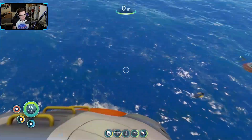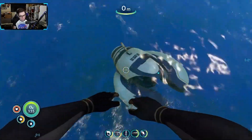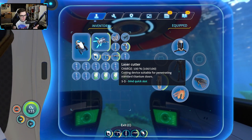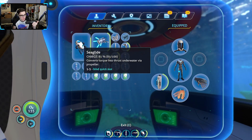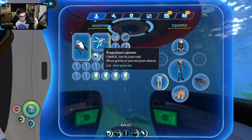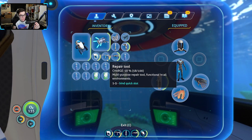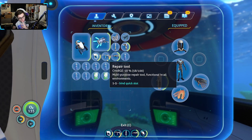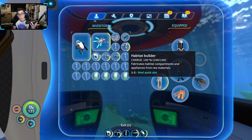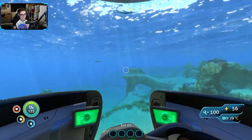I'm doing good in this game. We've got a laser cutter — gonna need that. Got a propulsion cannon — gonna need that. Got a repair tool — gonna need that. If I need a battery, I can take it out of the habitat builder because I'm not building habitat in the Aurora. Let's go over to the Aurora.